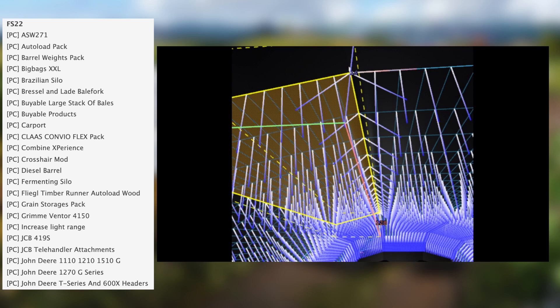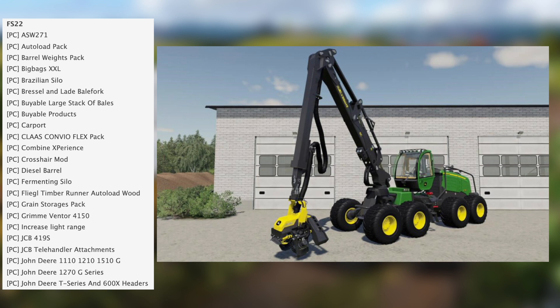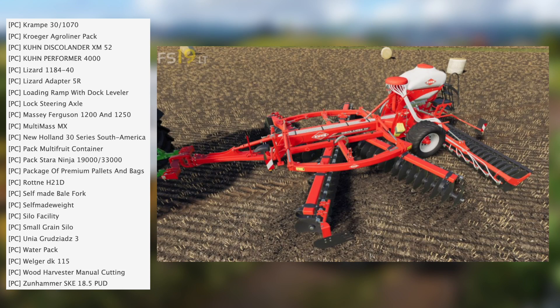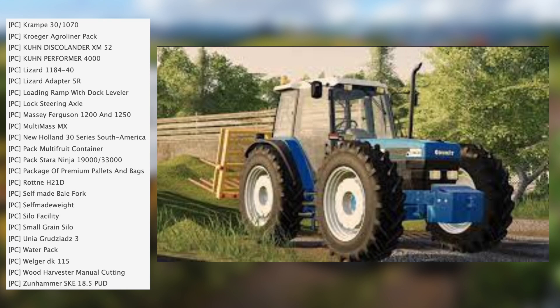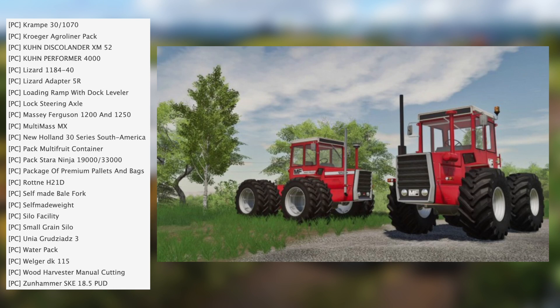Also in testing: 4150 increased light range, JCB 419S, JCB telehandler attachments, John Deere 1110, 1210, 1510G, John Deere 1270G series, John Deere T series and 600X headers, Krampe 30 1070, Roger Agri liner pack, K-brand discolander XM52, Gay Brand performer 4000, Lizard 1180 440, Lizard adapter, 5R loading ramp with dock leveler, lock steering axle, Massey Ferguson 1200 AT.